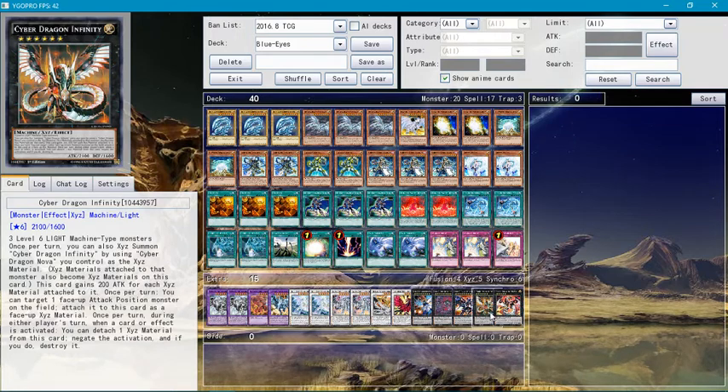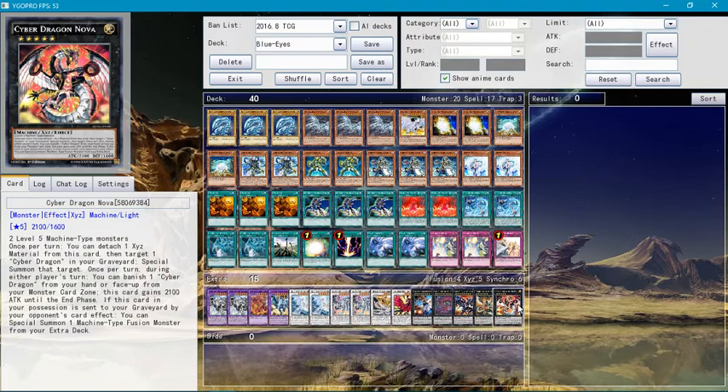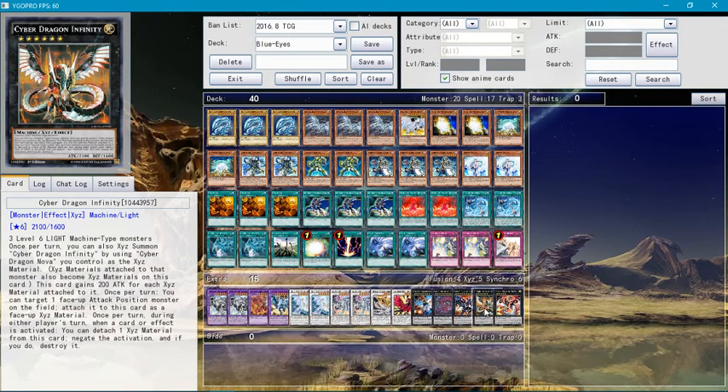Finally, the last two XYZ monsters — Cyber Dragon Nova, and then immediately XYZ summon into Cyber Dragon Infinity, which can negate any activation of a card by just detaching one XYZ material from this monster. For each XYZ material on Infinity, it gains 200 attack points, so that's pretty amazing.